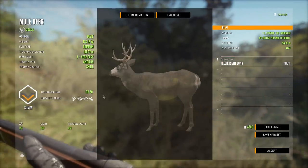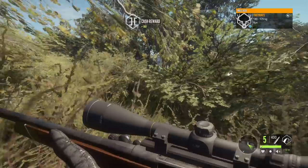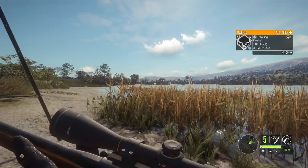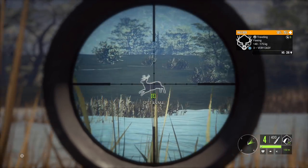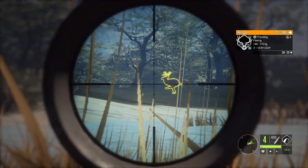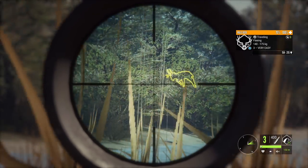Here is this little buck right here — 178.50, not too bad for a small level three mule deer. I should probably get him before he gets away. That's the best one here, I think. We do have one more right here.